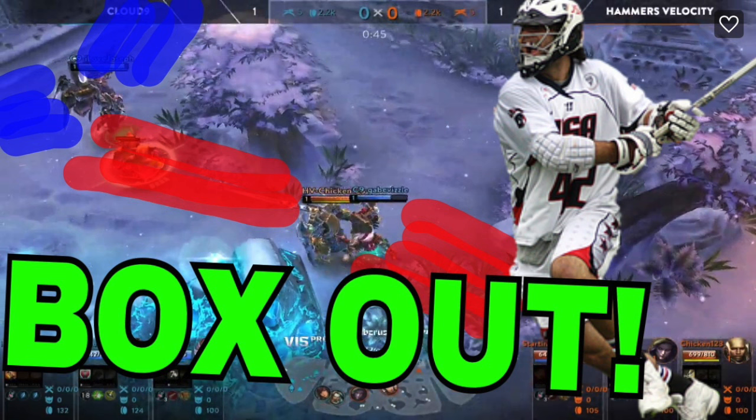So, Boxing Out is a lacrosse term. I've played lacrosse for three or four years — I played a lot of lacrosse when I was a middle schooler — and one key term in lacrosse was Box Out. What Boxing Out means is: say the ball is rolling on the ground and two players are fighting for it. Boxing Out is using your body weight to position yourself around the ball so that the other player can't get to it. And that is what we're going to go over today.